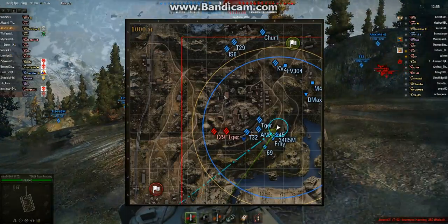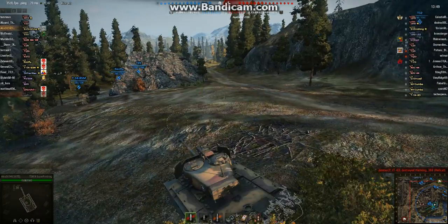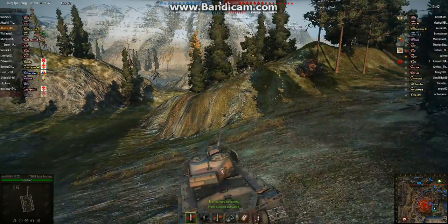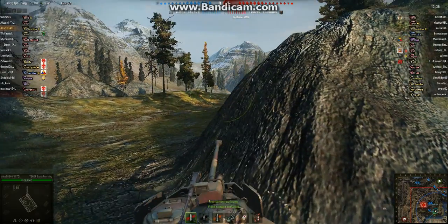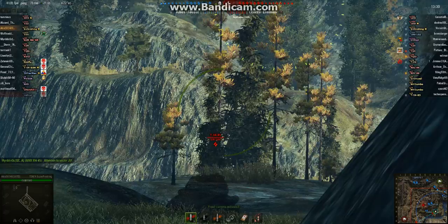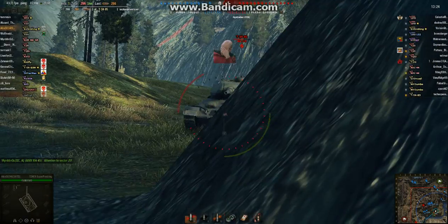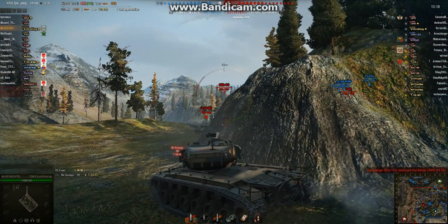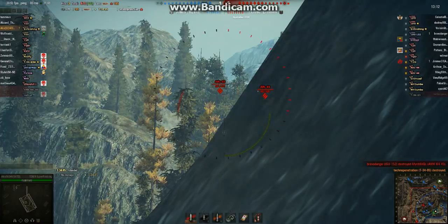You've got enemy heavy tanks coming up one of the higher roads — two Tier 7s, a Tiger and a T-29. Alex has an AMX M4 45, a T-32, and a Tiger up there; they should be able to handle that. Alex's team has lost a Hellcat, and he spots an RA way out there — the T-34-85 coming right at him. Easy shot into the T-34-85; there's not a spot on that tank which is going to bounce a shot from this 90mm. The enemy fires at Alex, which gets completely absorbed by Alex's armor, and Alex gets the easy kill.